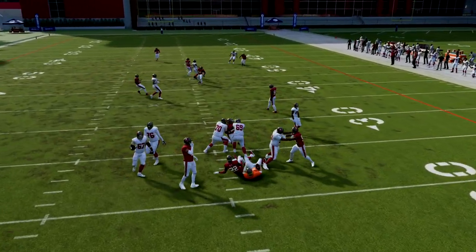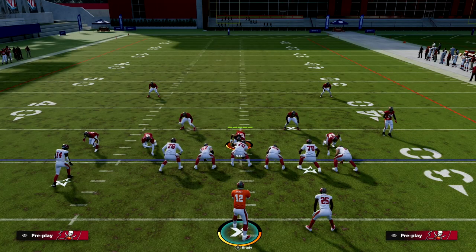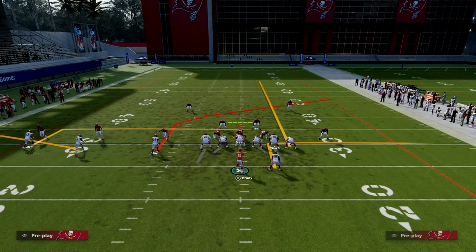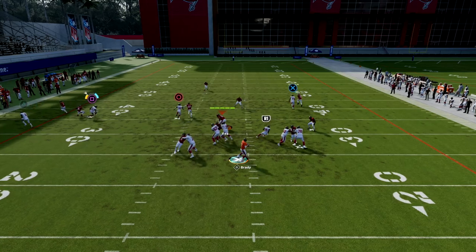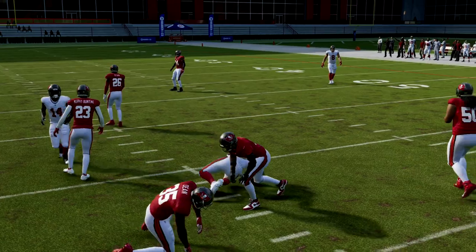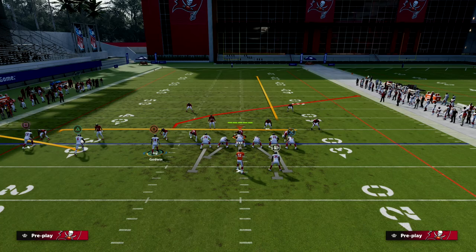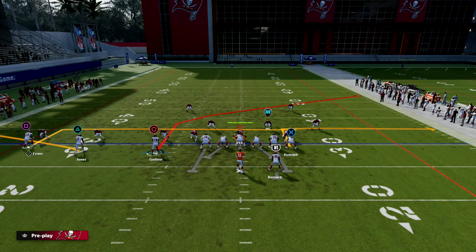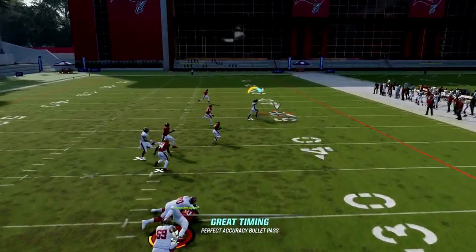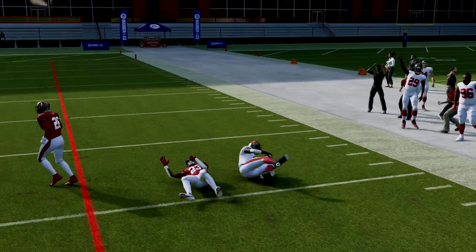I'm going to pinch my defense — I think that'll help. You can put this guy on an in route too, and if you put him on the in route it can help him run his route a little better. This play really shines against man honestly. If you want to make it even better against man and you know it's man, put the tight end on the out route — that just gives you another read. Tight end out routes are really good.